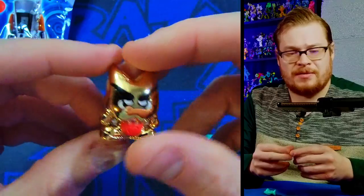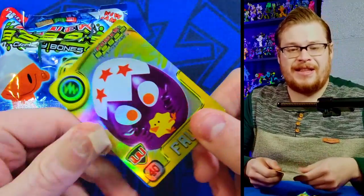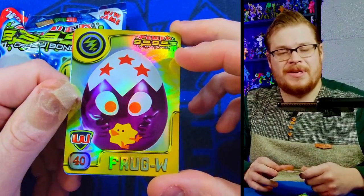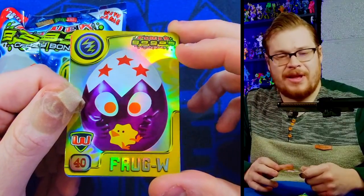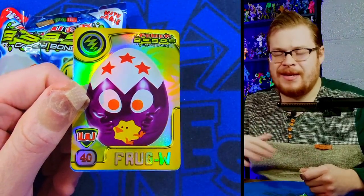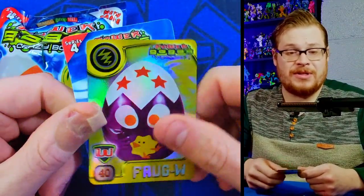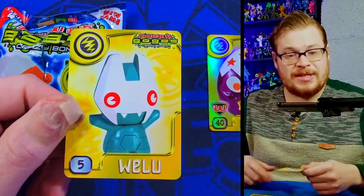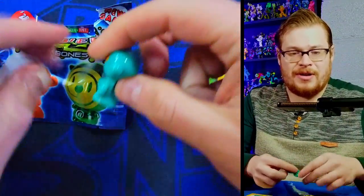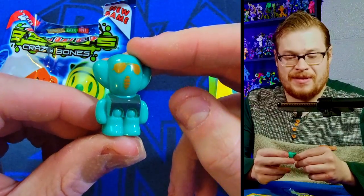Let's go — Frog Most Wanted card! This is the 'Eggy' of the group. Every series of Gogos has to have their little Eggy. In Series 4 they're just called 'Wanteds,' not 'Most Wanteds.' I love the holographic of this card and I don't have Frog's card either, so that's fantastic. Now I'm wondering if we can get lucky and pull Frog as an actual figure.